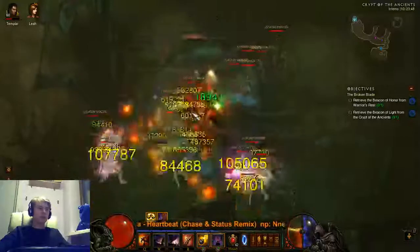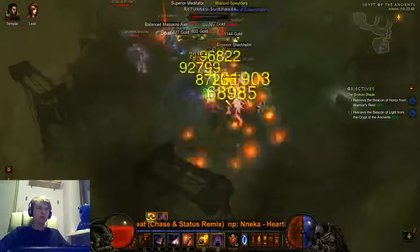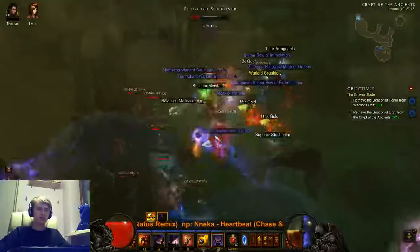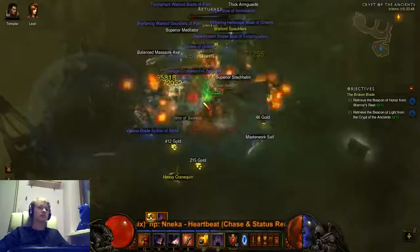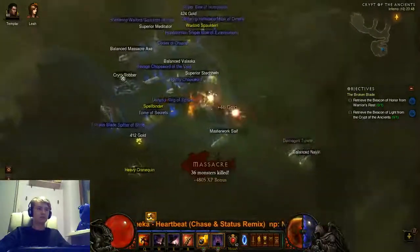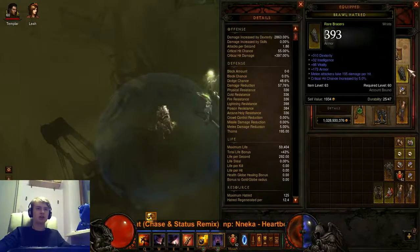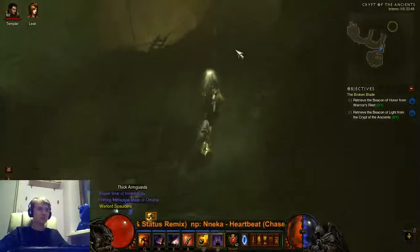I don't have any problems with surviving this - even with the dangerous spells, the lasers and fire pools are fine. Everything is dying really fast. The armor is like 4000 minimum and all resistance is 350. I'll try to get all the best stuff on my shoulders and wrist.